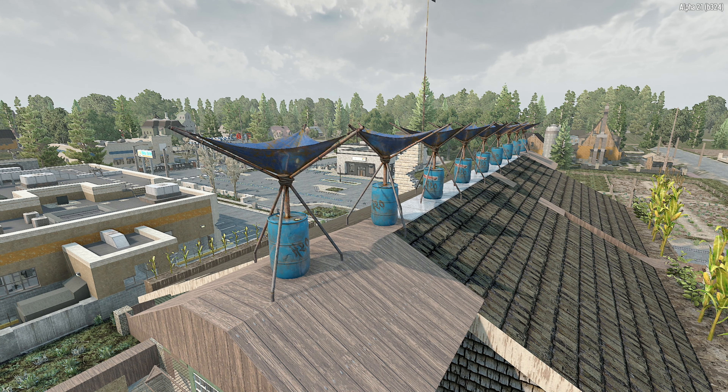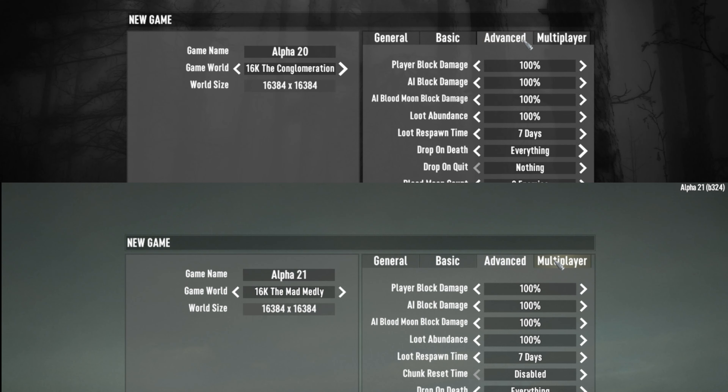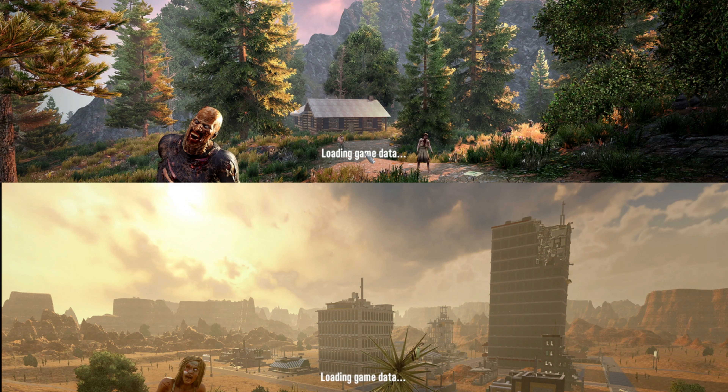So let's get into the comparison. Alpha 20 is at the top of the screen and Alpha 21 is at the bottom, and I'm going to load up their respective 16k Mega City multi-biome maps. They are different maps even though they're the same size because they've got different POIs — with Alpha 21 we've got loads more POIs. You could press pause here and vote in the comments on which one you think is going to win: Alpha 20 or Alpha 21.